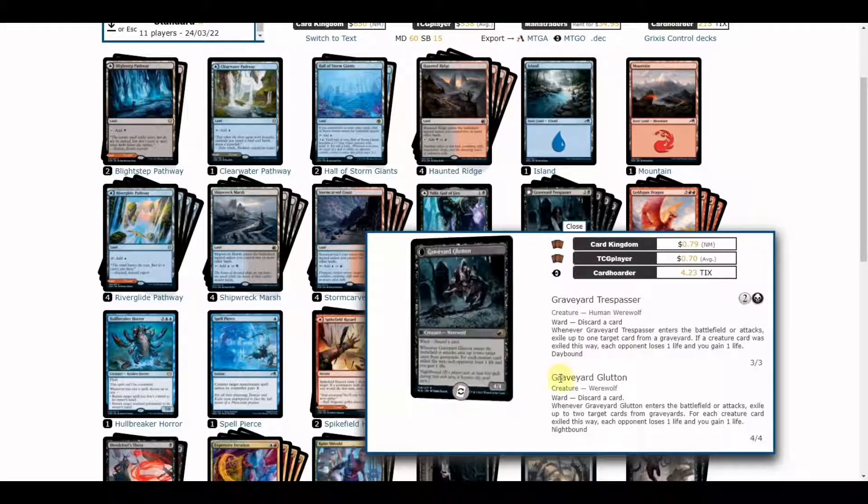Its flip side, the Night-Bound version, becomes a 4/4 werewolf. When it enters the battlefield or attacks, it can exile up to two target cards. If creature cards are exiled this way, it can deal damage to creatures while you gain one life and your opponent loses one life.